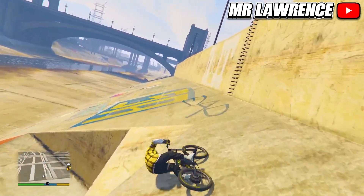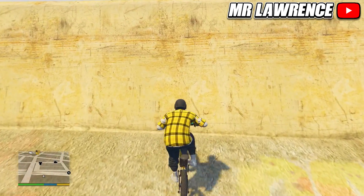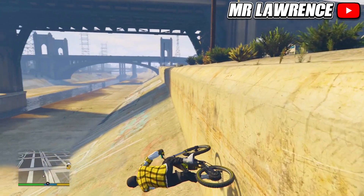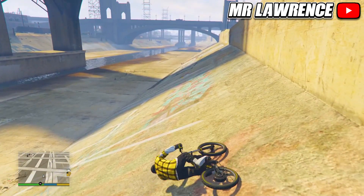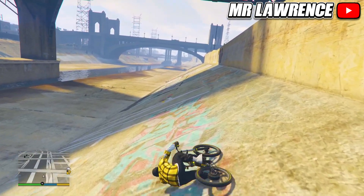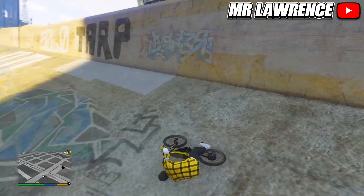I will give you guys some tips because this will take a couple of tries. First of all, don't go too fast — if you're using this bike, don't use the boost. I also think it's easier turning your bike to the left than to the right, but that's up to you. You can do this at pretty much any wall, but this is the easiest location. Once you master it you can probably try it on other places on the map.